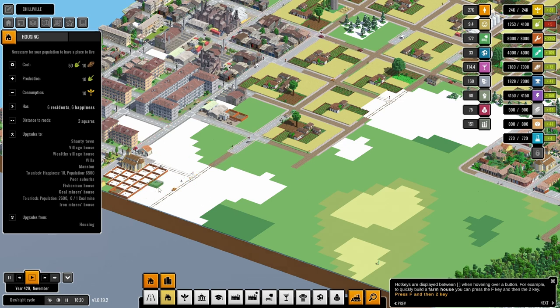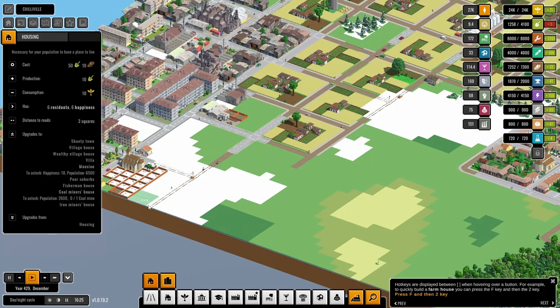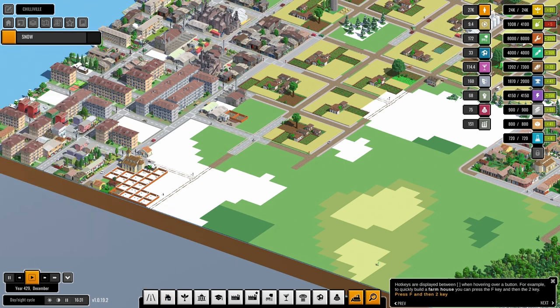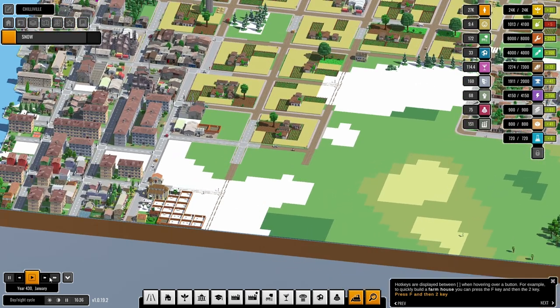Put some houses in here, then we'll do another little bit of something else over here — like some leisure, some entertainment. We're on two two eight three four, that's fine.